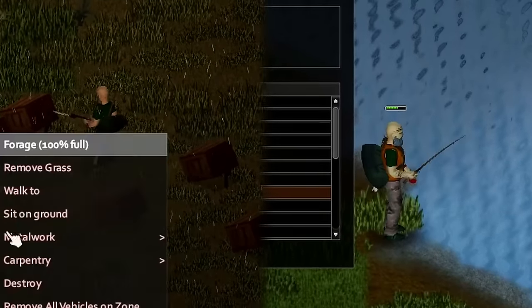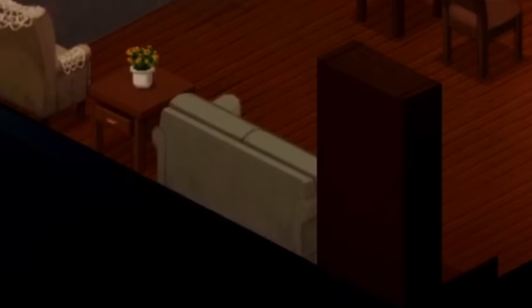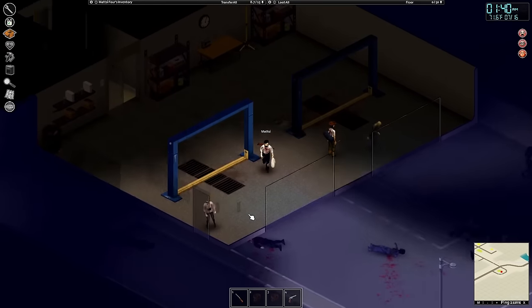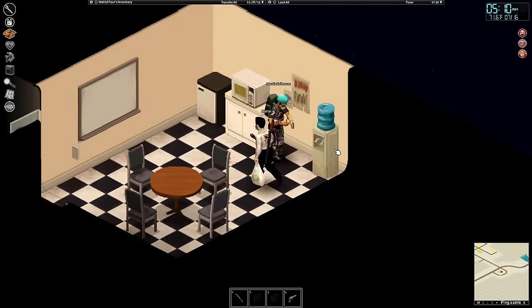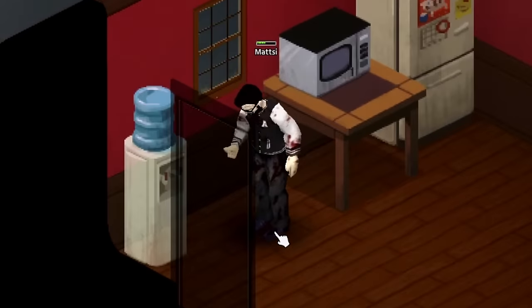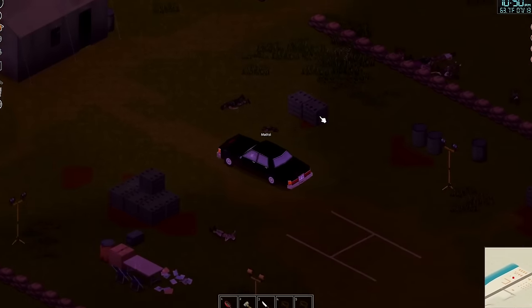It is inevitable that your base is going to need some quality of life improvements, and it's not like IKEA is going to deliver. It's up to you to go out and find the furniture you want. For long-term living, I'd recommend as many water dispensers as you can find — they're usually in offices, don't weigh too much, but hold a nice amount of water. Just in case it doesn't rain for a while, you can leave these in the corner. You can also pick up some metal drums if you come across them — these will hold much more water than rain collectors or water dispensers.